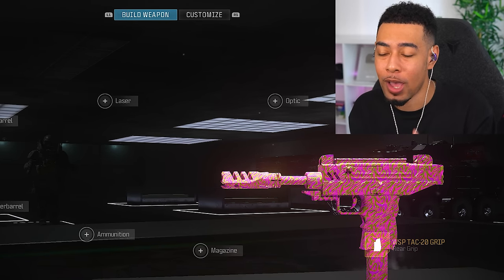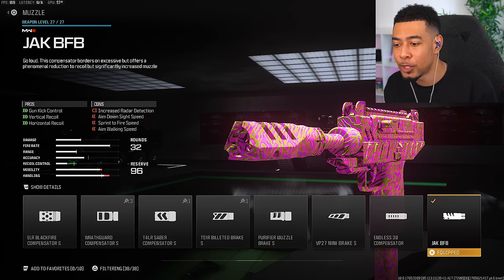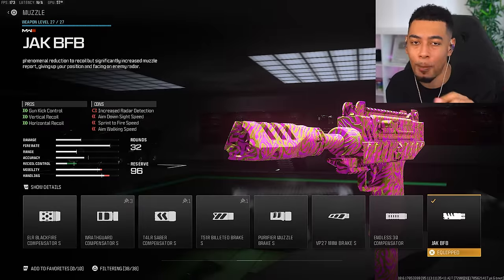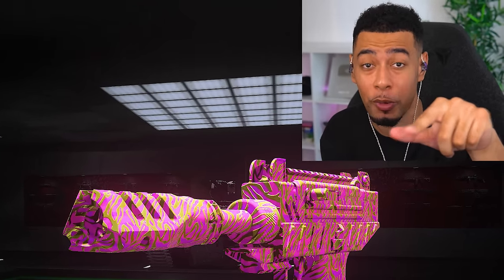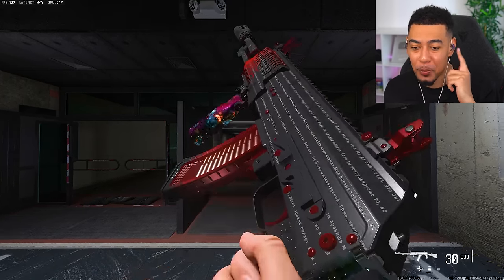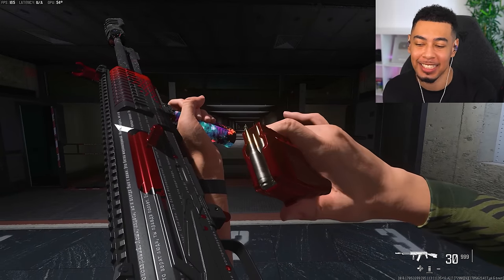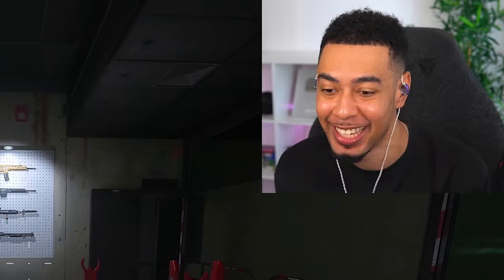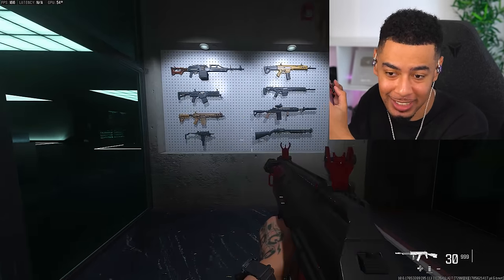Before we test it on a weapon that has the least amount of recoil possible, there are downsides to this muzzle. It adds increased radar detection — so when you shoot on the map, you don't just show up as a red dot. You actually show up as an advanced UAV arrow, pointing in the direction that you're shooting or looking at. We do not care. And here is the weapon with the least amount of recoil. Apparently the SVA has the least amount of recoil in this game, and we've also got the new muzzle on it. Bear in mind, I'm not touching the analog stick.